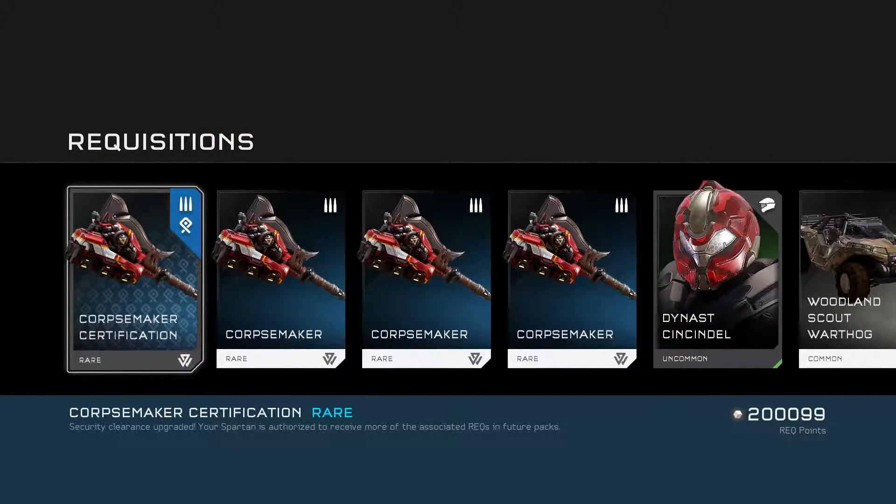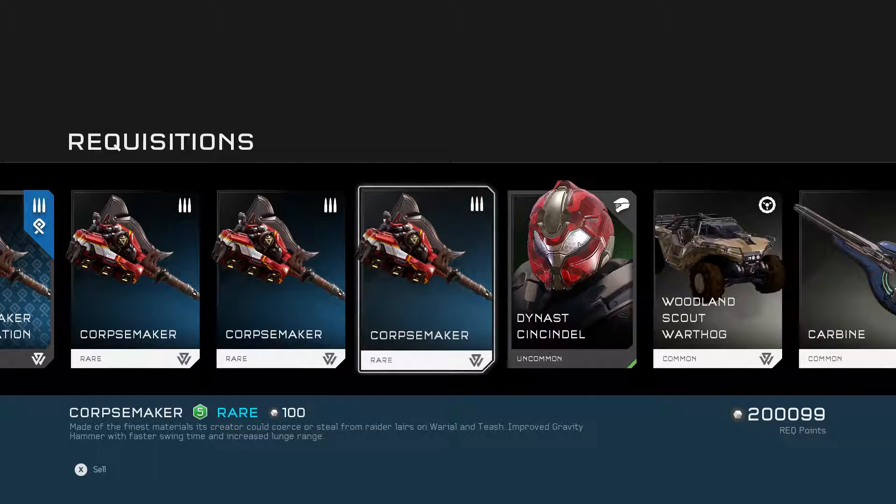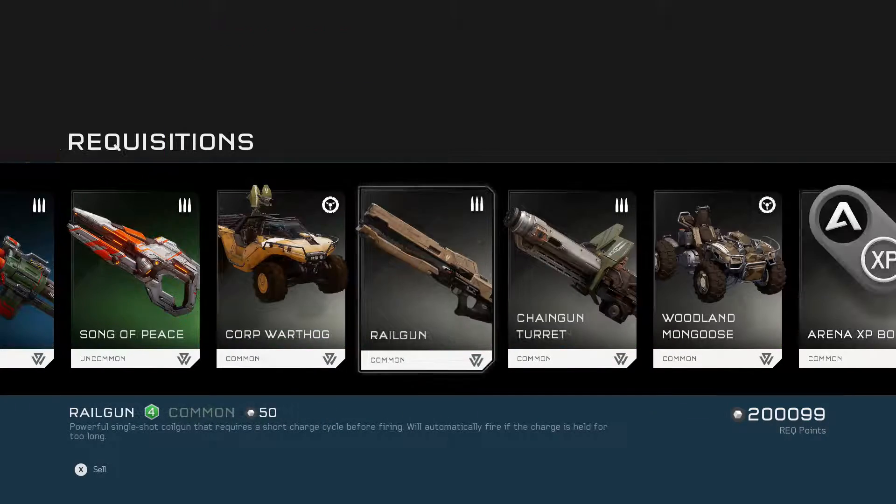We have Corpse Maker — very cool. Made of the finest materials its creator could coerce or steal from raider lairs on Wariole and Tish. Improved gravity hammer with faster swing time and increased lunge range. Cool looking hammer — I like the red scheme. Some Dynast Sinsidel as well.